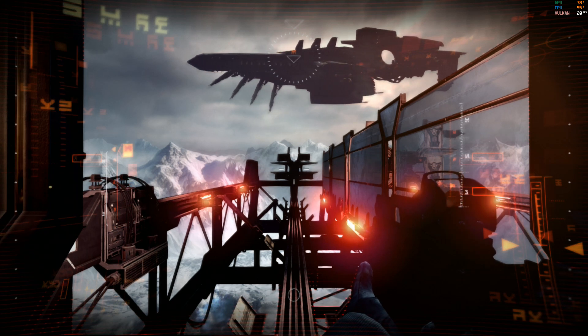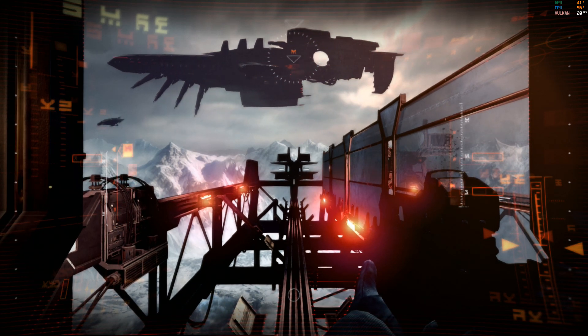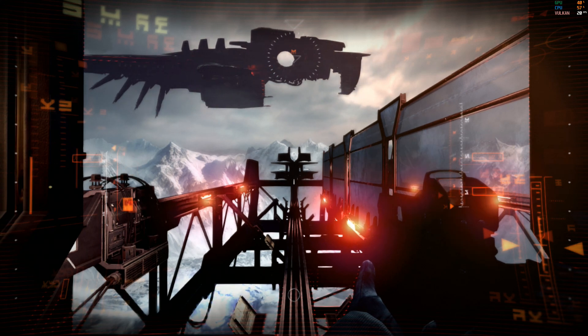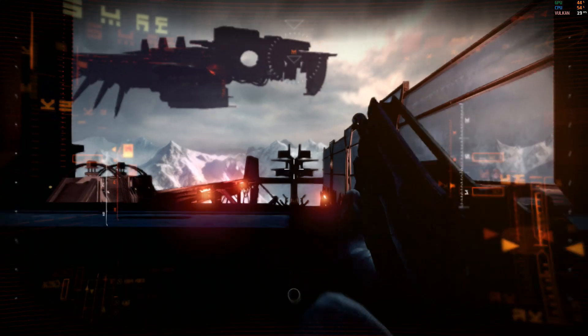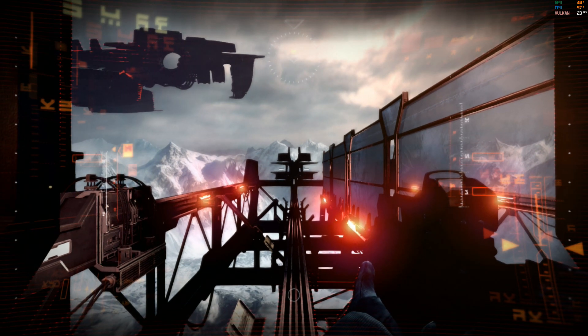These static targets don't shoot back, but the ISA will. Ducking behind cover will keep you alive a lot longer. Use that metal plate for cover — you can peek up to see your targets while in cover. Give it a try.